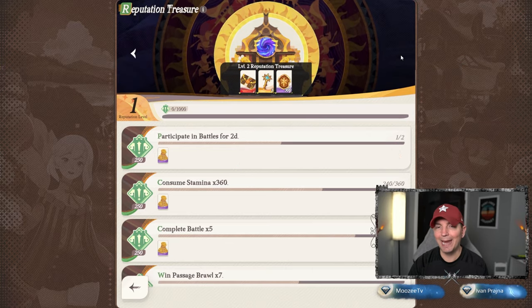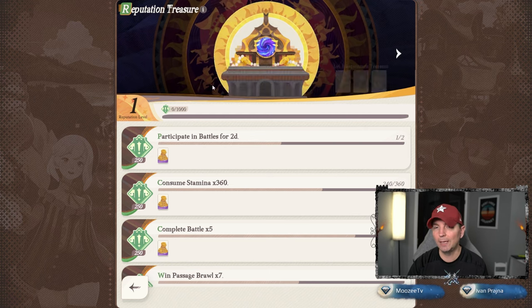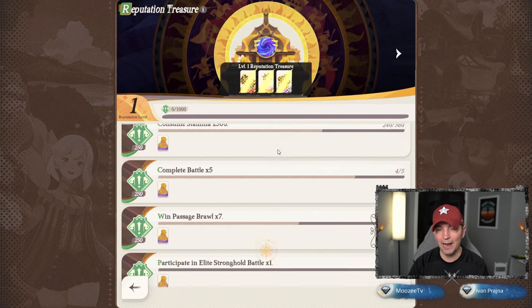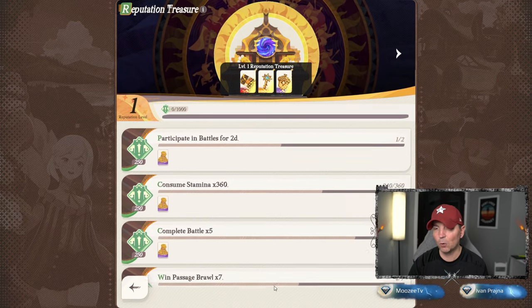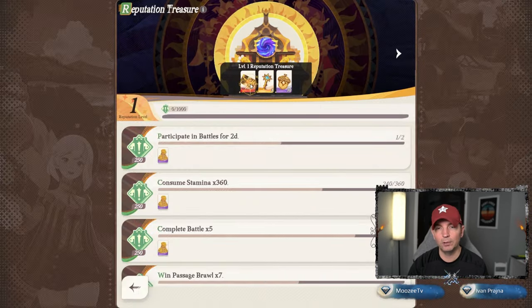Level one reputation — and as you can see it goes higher and higher. Reputation level two gets you some more keys. Definitely want to make sure you get to level two if not higher because there are quite a few tiers to build up.